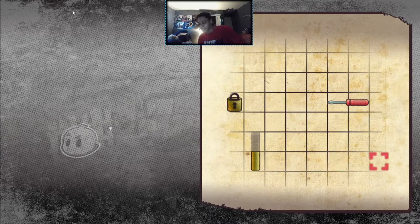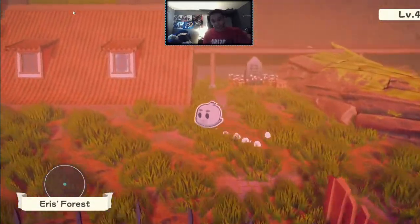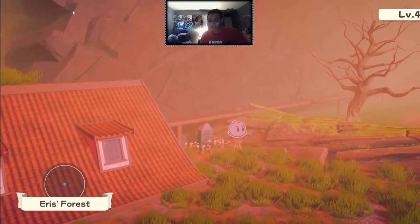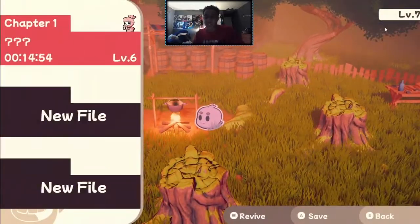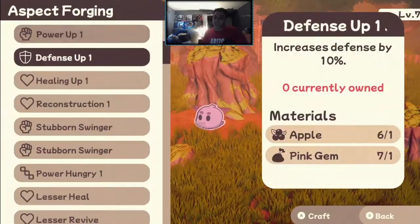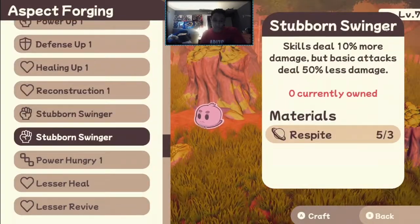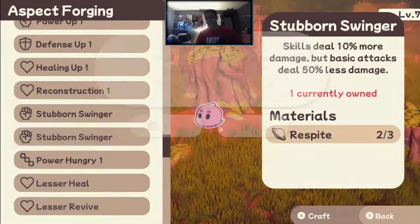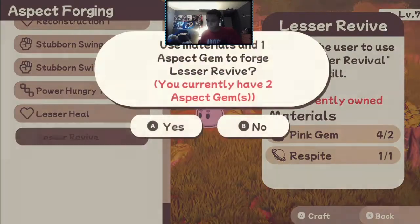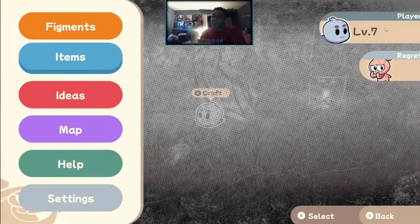This was also a great feature to interact with — a mini lock system where you get lock picks and unlock doors. You need at least two lock picks to open certain gates throughout the game. Once you meet a few characters you'll also be introduced to aspects and the crafting table. The crafting table, or forging, lets you make special aspects — essentially the badges of this game — where you can give characters certain skills, buffs, debuffs, and all sorts of things.